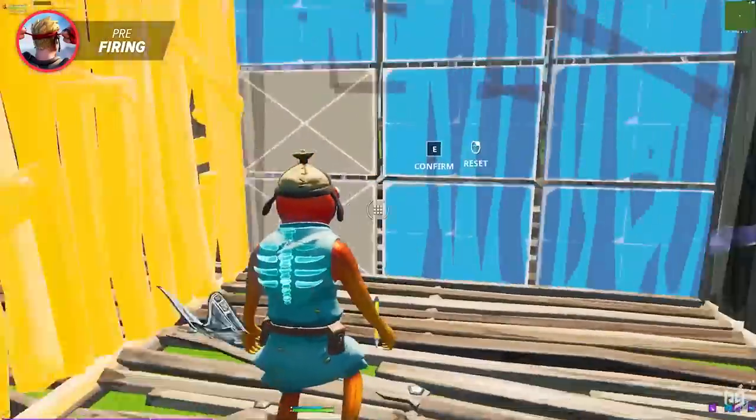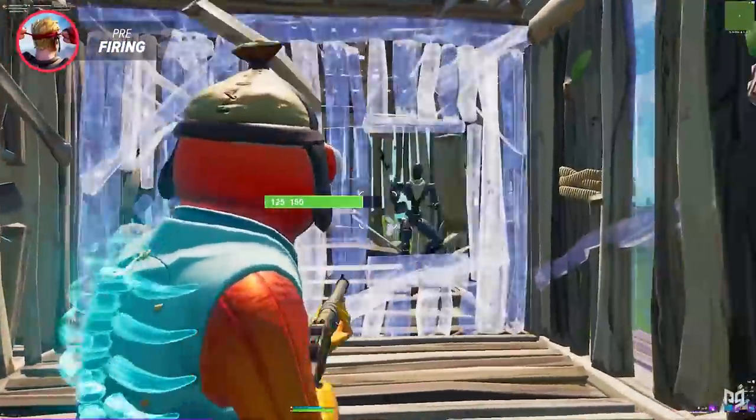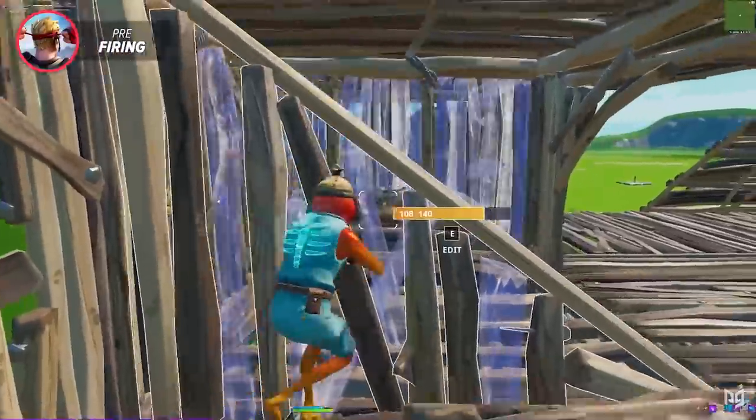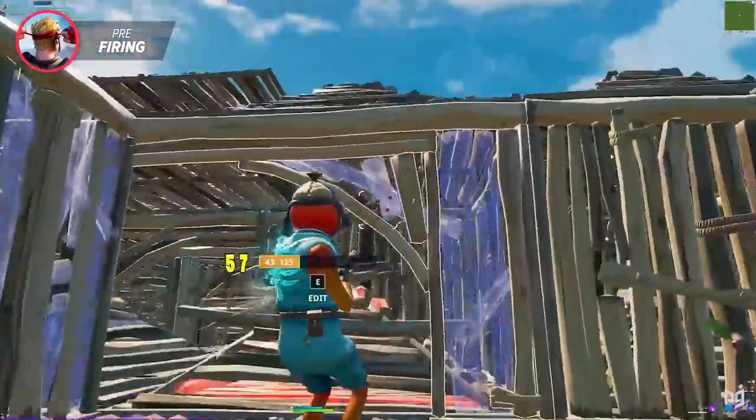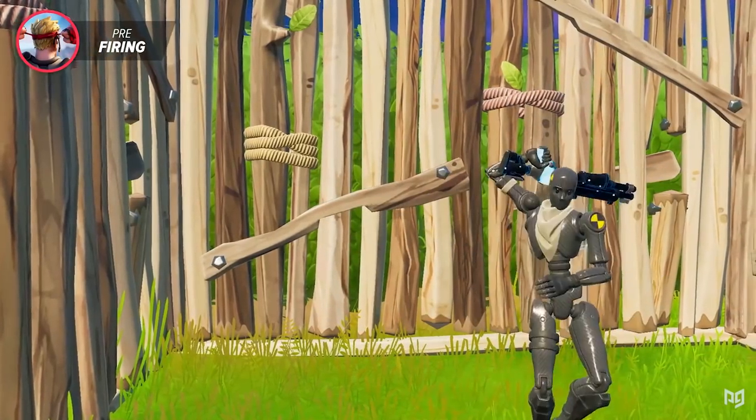To practice your pre-fire skills, we would suggest hopping into a creative game with some of your friends, do some box fights, try to learn all the different angles people tend to peek from while box fighting, and then just try to pre-fire those angles. Eventually it's gonna become like muscle memory, and as soon as you see that pencil moving down, you're gonna be able to really rip your opponent's health away.